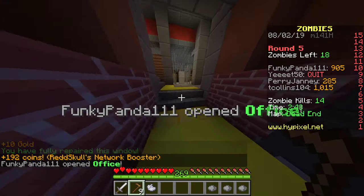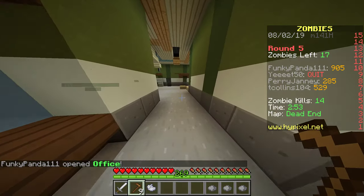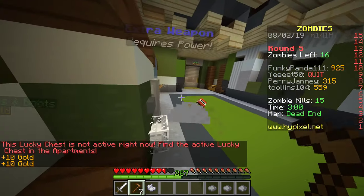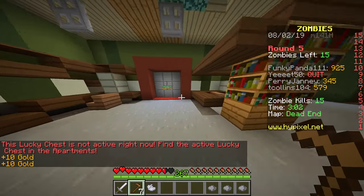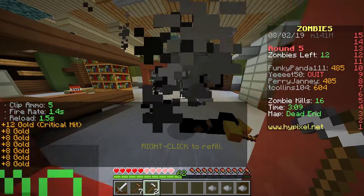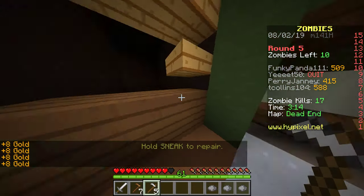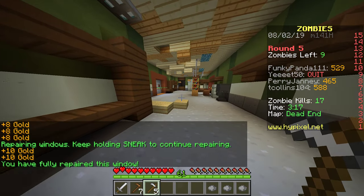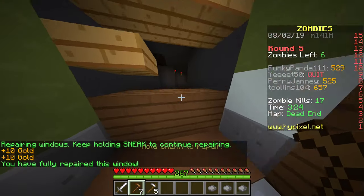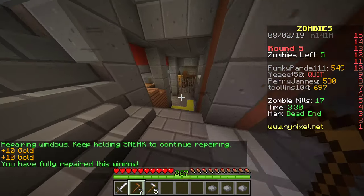So I'm going to unlock the office. The office is actually important because you can get the shotgun. Apartments is where I need to go. I really like the shotgun — it's like my favorite weapon to use. It does a lot of damage, it's just nice, it works, it does its job.